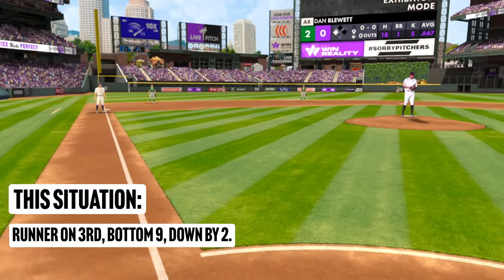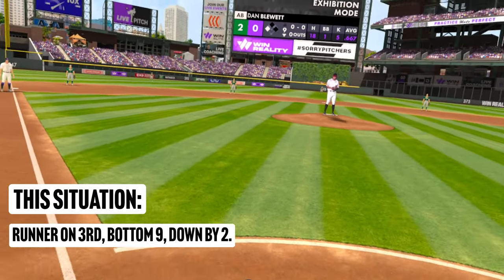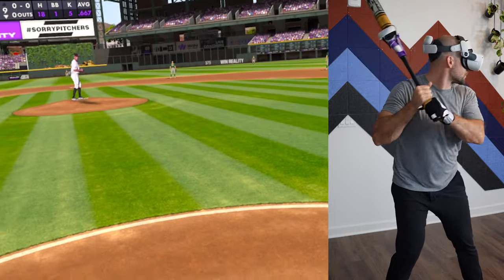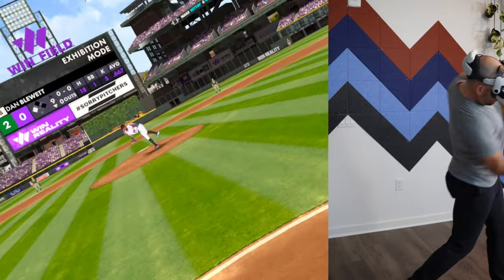With the Win Reality app in their exhibition mode, you can be placed in those situations — like bottom of the ninth, you're down two with no one on or with first and second — and you have to think about what you can do to maximize your chances of getting those runners home.